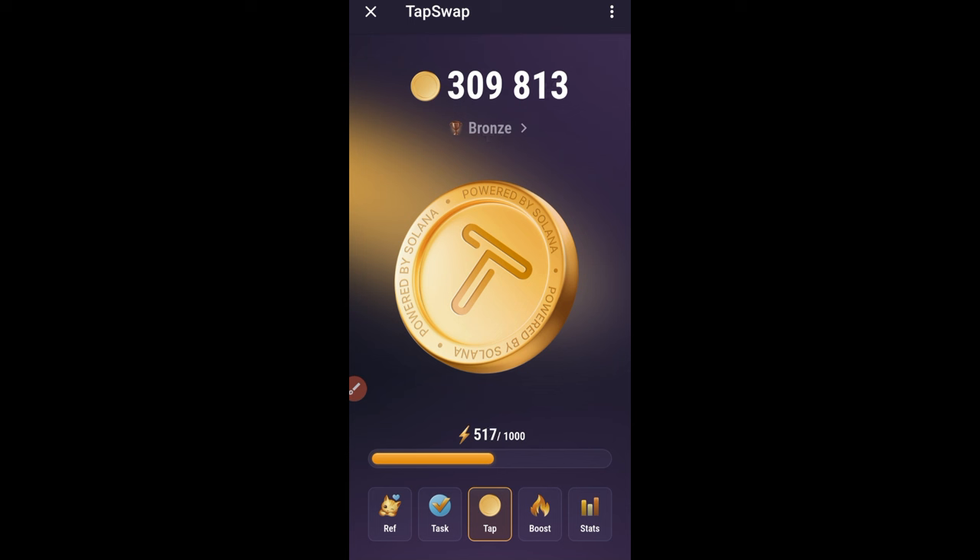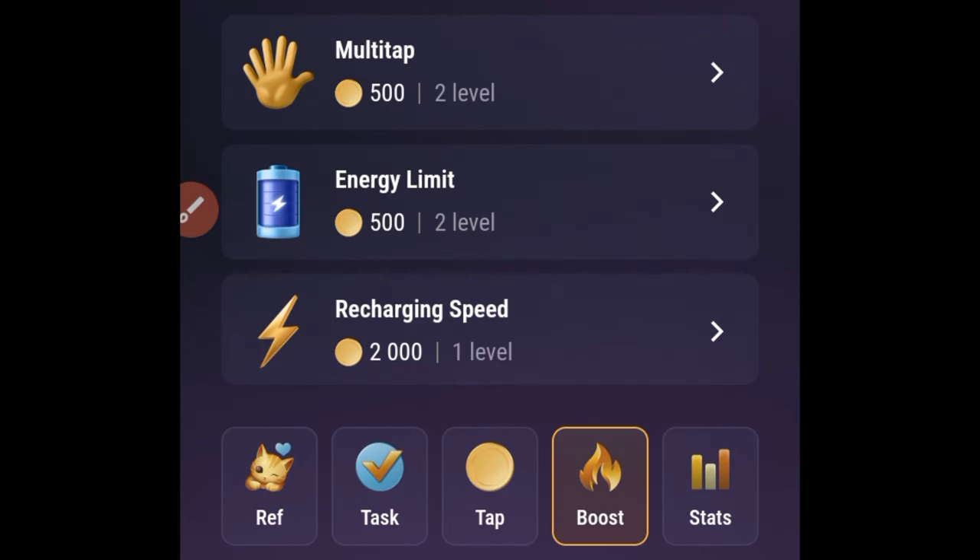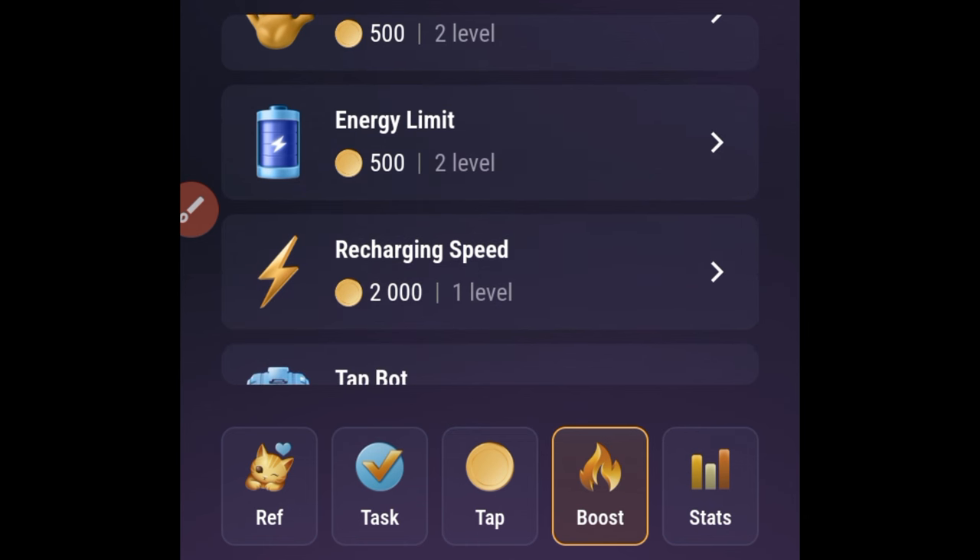The first trick is to automate this. Once you've earned anything above 200,000 points, come to the Boost option. When you click on it, you have different options — you can buy the Multi Tap with 500 points, and you can buy the Energy Limit. It starts from 200 but increases to 500, then 1,000 each time you buy. The more you buy, the faster you earn points.